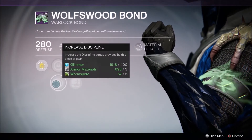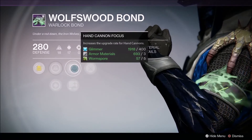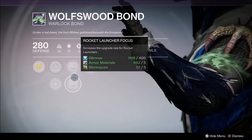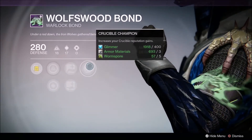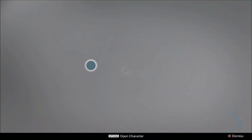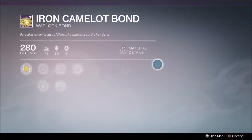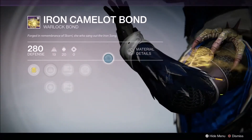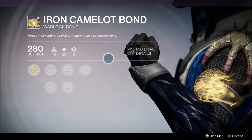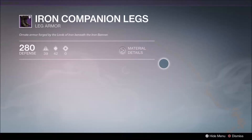We've got increasing Intellect and Discipline, Hand Cannon focus, Rocket Launcher focus, and then obviously you get the Crucible upgrade from that as well. Most people probably already got it — make sure you wear them so you get the extra boost. We've also got the PlayStation exclusive Iron Camelot Bond, which I don't think I've got yet, so I might buy it — different color, looks cool. Stack your same perks on it.